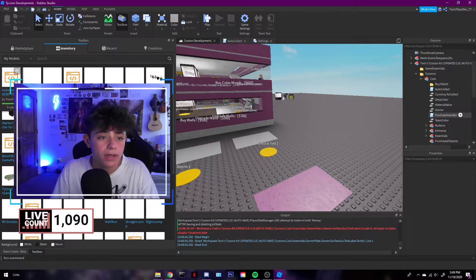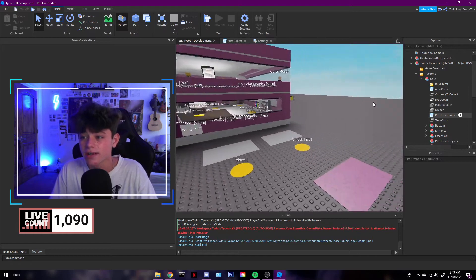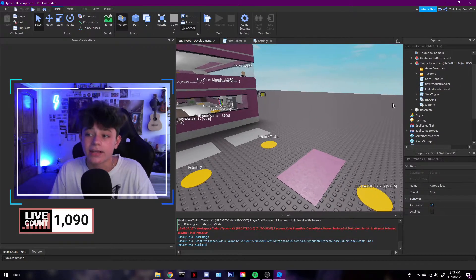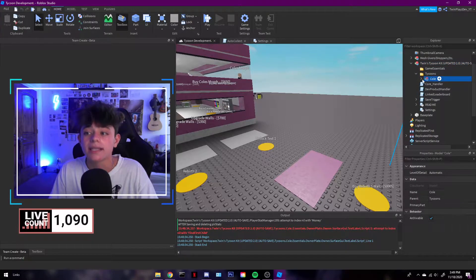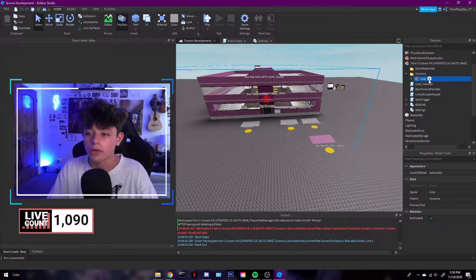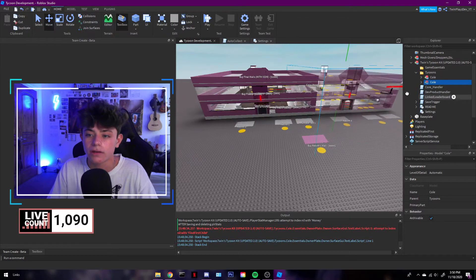Once you open that, it's going to be a script — it should look just like one of these and it should show up outside of your tycoon. How this works is you've got to put it inside your tycoon. You don't want to put it in the top-level one; you want to go inside the individual tycoons that you made. You'll have to put this inside each one, or if you're starting fresh you can just duplicate it.